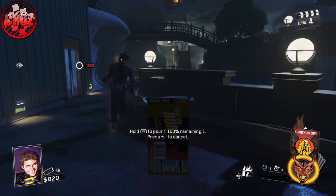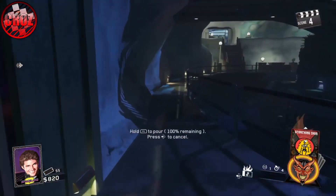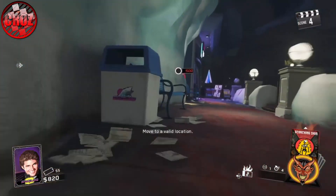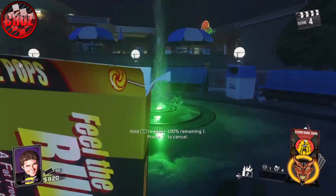What you're going to want to do is get your zombies right at the bottom as soon as they fell. Then run as fast as you can all the way up these stairs, cross this bridge, and head to the green fountain that you see on the back of your screen.